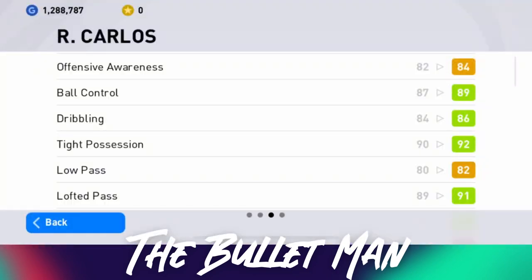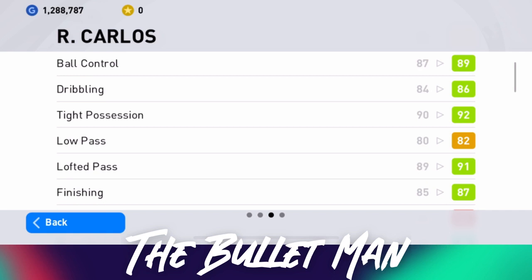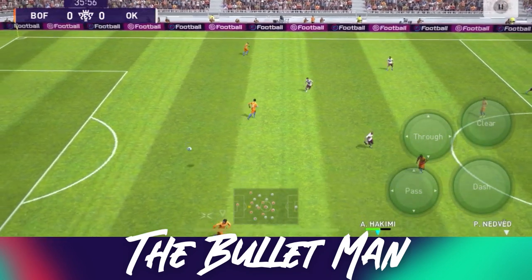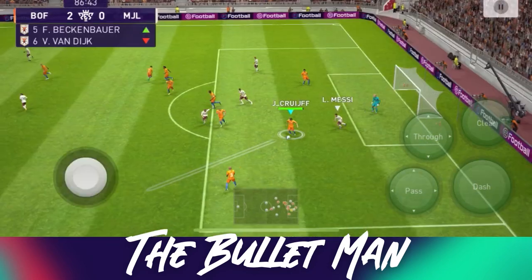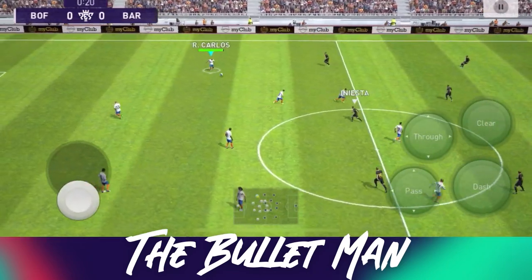His tight possession is 92, and I can confirm that Carlos — although not very tall — is this small but mighty kind of player. Now we come to the section I love but also disagree with Konami on. The low pass could be 82, fine, but his lofted pass at 91 — come on, that's not true at all. From watching Roberto Carlos, his lofted passes are extraordinarily accurate. In the game, even if your opponent is blocking a long range pass, Carlos can literally bend the ball around all those players and still pick out the man you wanted.